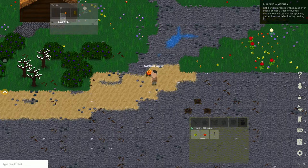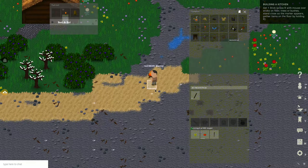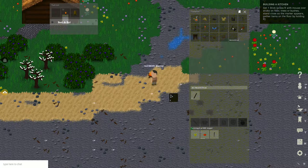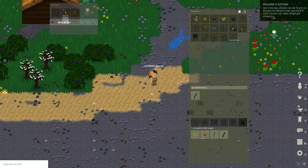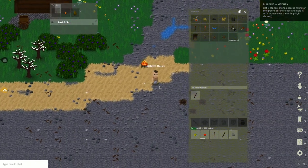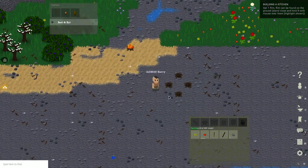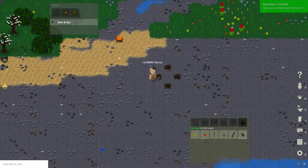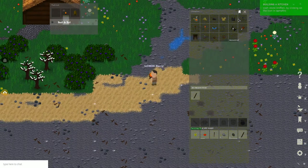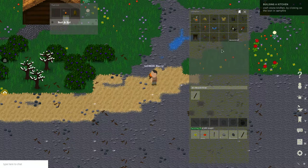Next task is setting up a kitchen. Get one stick — I will get it from the fire. When you pick up items you can left click to get the whole stack, right click to take half, or shift left click to get one, or shift right click to get ten. I only need one so I shift left click. Then get three stones — they are pretty much everywhere on the beach — and get a flint. Now in the crafting area of the campfire, I have all the ingredients.